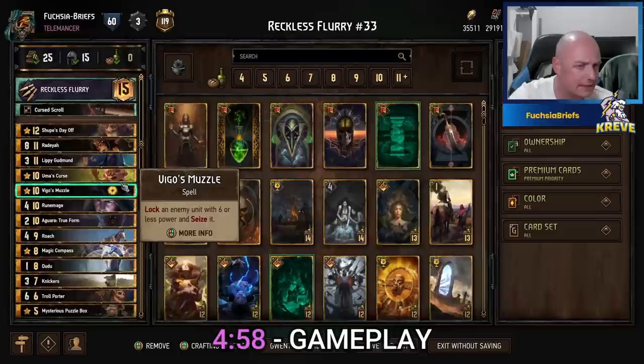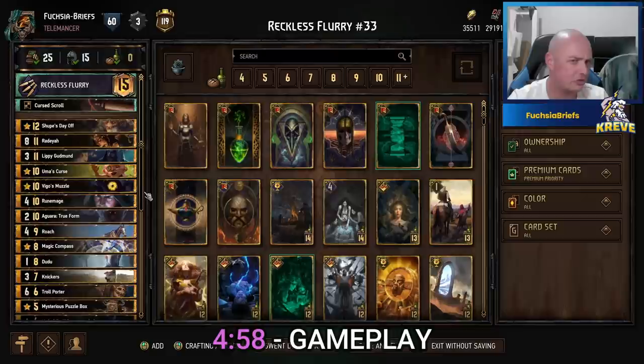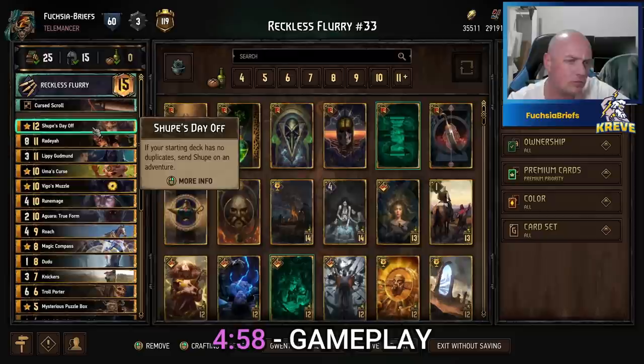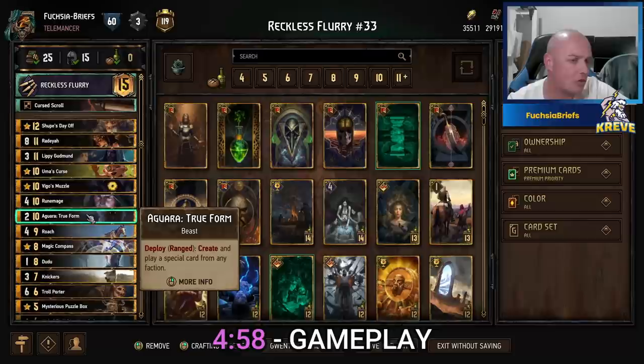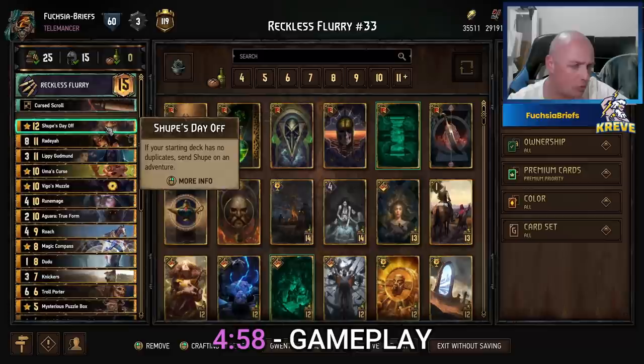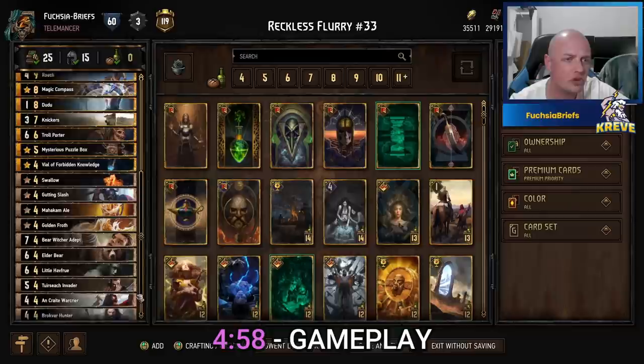With the likes of Lippy we can do it all again. We play Curse Scroll — usually if we're going first we use this to get our Rune Mage to help us out. The good stuff with Uma, Vigo's Muzzle, and Aguara is ideally creating stuff we will later reshuffle and potentially play again. Shoop we can play again, Rodea the same — sensation ability. Roach and Knickers of course come back out with Lippy.